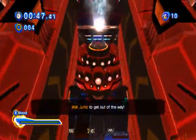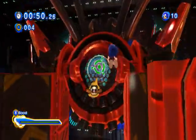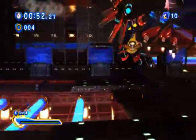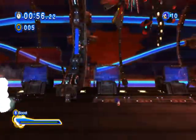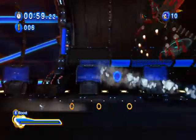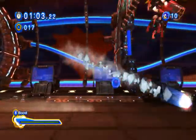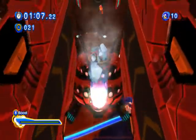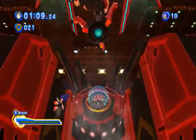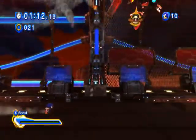When he does this, you have to wall jump to get out of the way. Avoid those things, charge into his face, and it takes damage. It's my opinion that this is actually the easiest part of the fight to damage him. Any other time, I just have a horrible time of it.